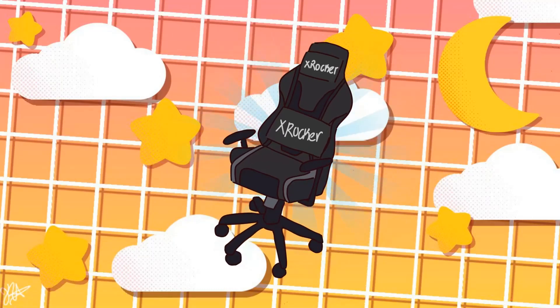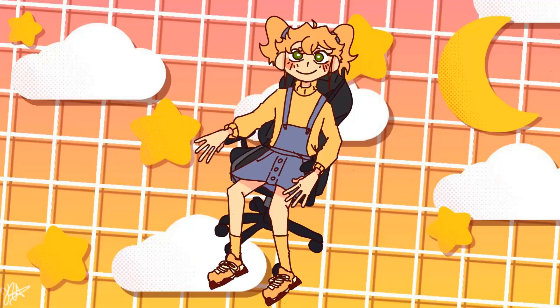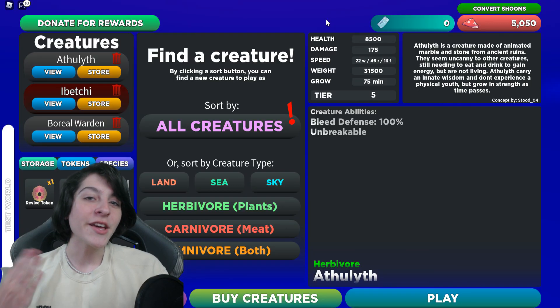I'm partnered with X-Rocker — they have great quality products such as chairs, desk accessories, and more. Feel free to check out the link down below in the description, and when checking out use the code ironix10 to get 10% off any item of your choice. Hey guys, it's Max here, and today we're making another Creatures of Sonaria scenario video.